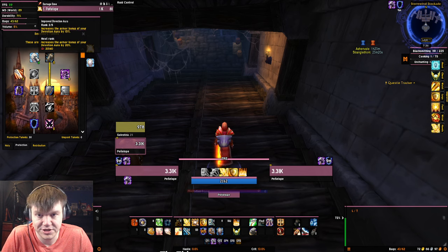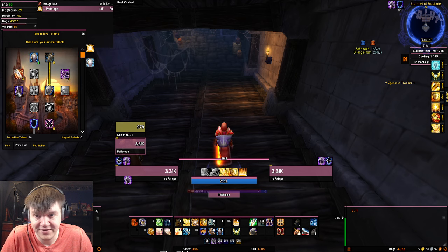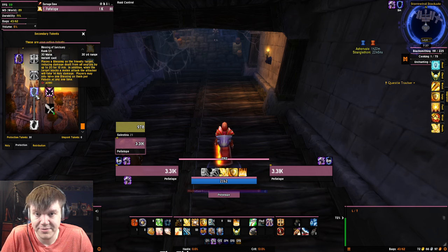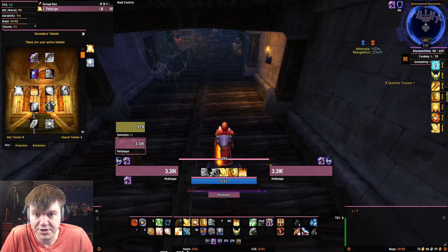For the build: five points into Redoubt, three points into Improved Devotion Aura just to move down the tree. In hindsight I would have put two points into Guardian's Favor to get Bubble access. Take Precision to move down the tree, Toughness because Toughness is amazing. You don't really need Blessing of Kings since you're using Blessing of Sanctuary. Put three points into Shield Specialization to increase the damage you block. Get Reckoning because Reckoning is amazing, and get Blessing of Sanctuary because it is required.